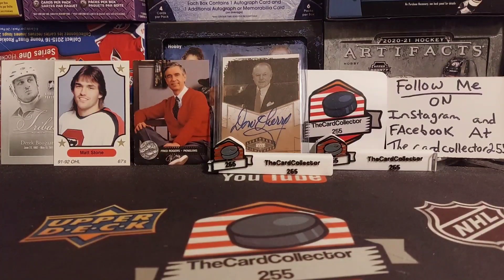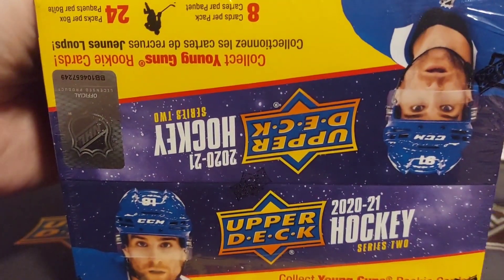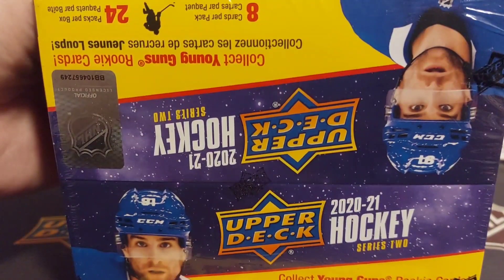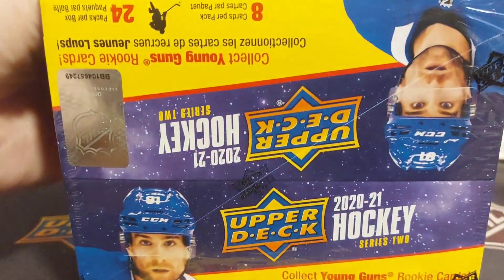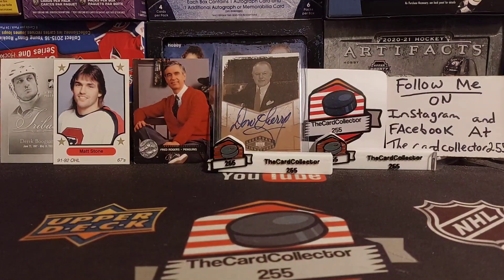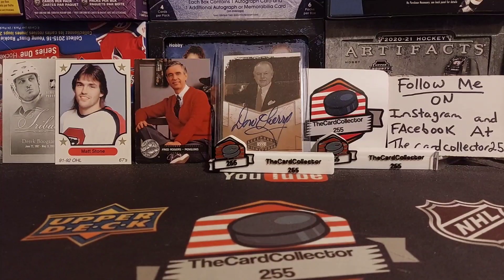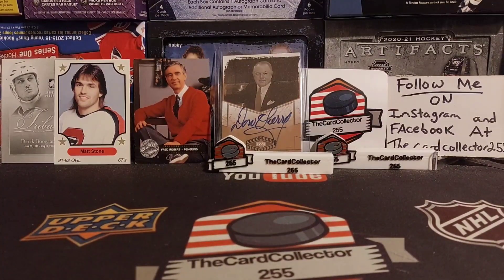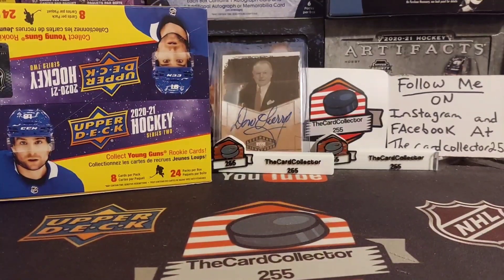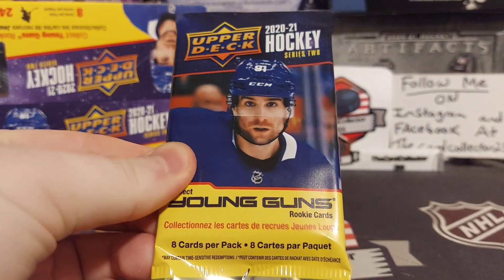Welcome guys, this is the Card Collector and welcome to a brand new video. Today we got a retail box of 2021-22. These retail boxes have Kaprizov and Stutzle, just to name a few of the higher young guns you can get. We're expecting six young guns per box, hopefully a nice young gun canvas. We're going to see what we get today. Hit that subscribe button — we're going to be doing a contest very soon.